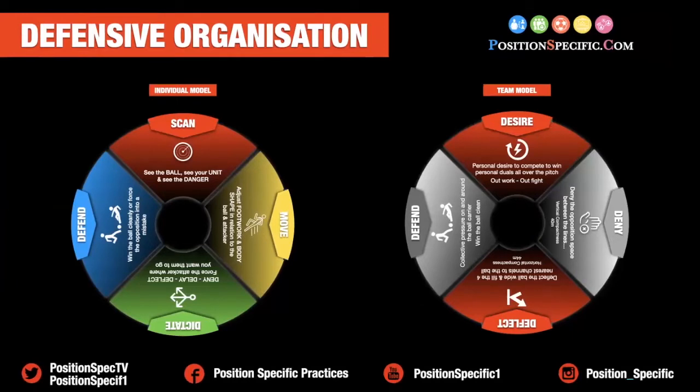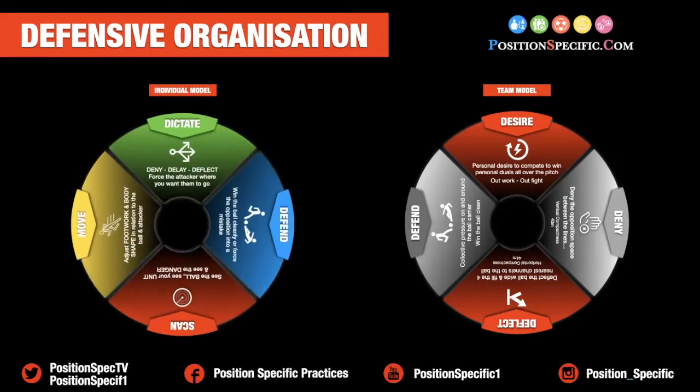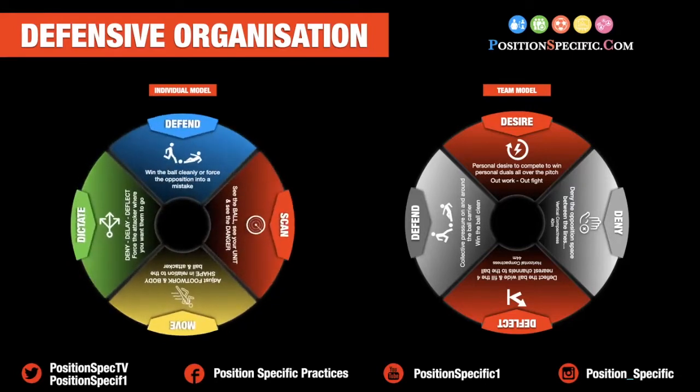When looking at defensive organisation out of possession, we have an individual model and a team model. Individually, can our players scan? Can they see the ball, see their unit and see the danger? We ask them to think about their individual movement, adjusting footwork and body shape in relation to where the ball is and where the attacker is. We ask them to think about dictating — can they deny, delay and deflect, or force the attacker where they want them to go? And defending — can they win the ball cleanly or force the opposition into a mistake?